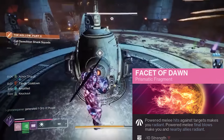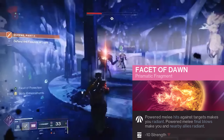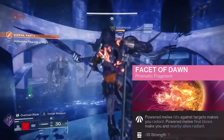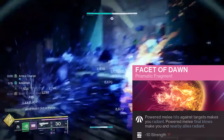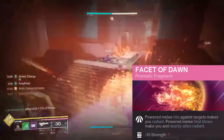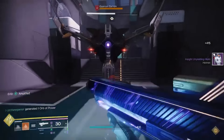The last fragment we're using is Facet of Dawn, which gives us a significant increase to weapon damage. Whenever we strike an enemy with a charged melee attack, we'll gain Radiance for ourselves and teammates. This grants a 20% bonus in weapon damage that stacks with any other bonus, and it gives any weapon the ability to stun Barrier Champion shields. So not only do we have massively overpowered abilities, but we've got overpowered weapons too.